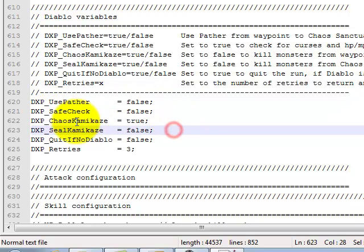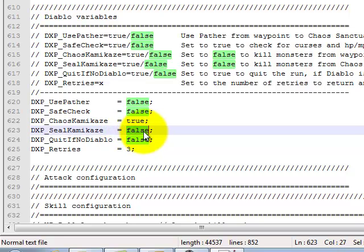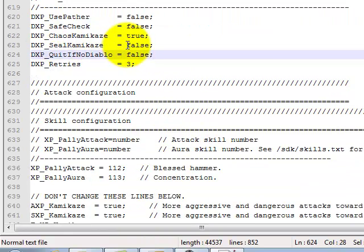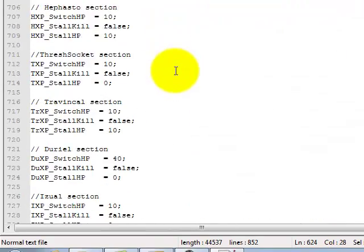Safe check — make sure that's false. Chaos kamikaze — make sure that is set to true so he skips the River of Flame. If you set that to false he'll kill everything in the River of Flame. Seal kamikaze — if this is false like mine is, he will start killing stuff at the entrance of the Chaos Sanctuary. If it's set to true he will teleport all the way into the circle and then start killing stuff. The scripts for Diablo have this weird error where it doesn't TP at the beginning — it TPs at the circle. So you might want to leave that false. I edited mine — maybe I'll throw a little clip up one day on how to do that.